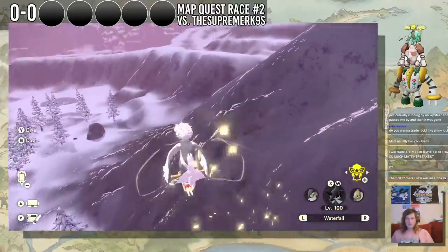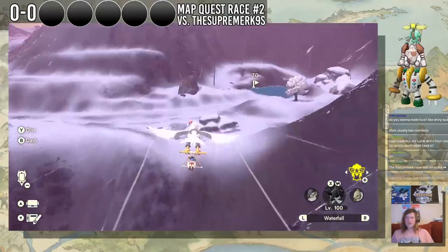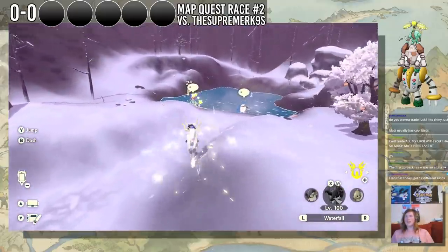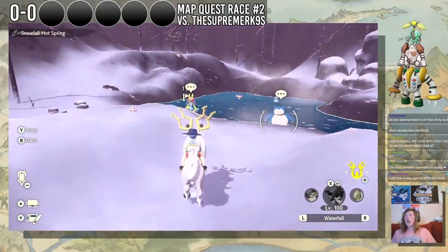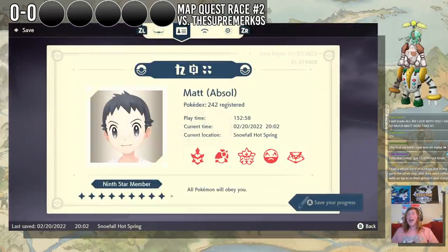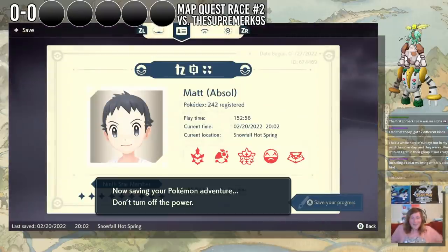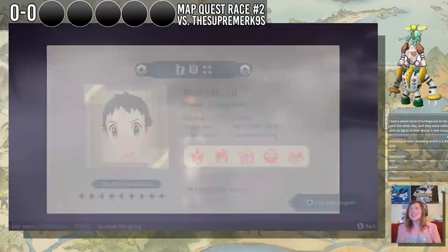Oh wait, you know what? We're gonna check the hot spring up here, because I almost never check it. And — green dragon. Oh, shiny! Shiny Lucario?! What?! Alpha Lucario! In the hot spring! What the heck?!